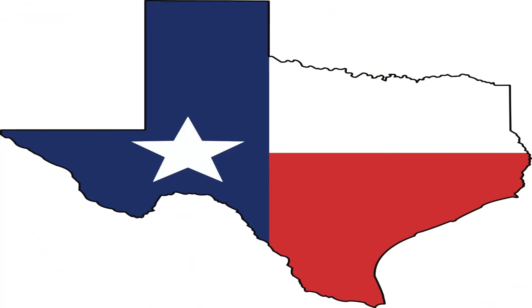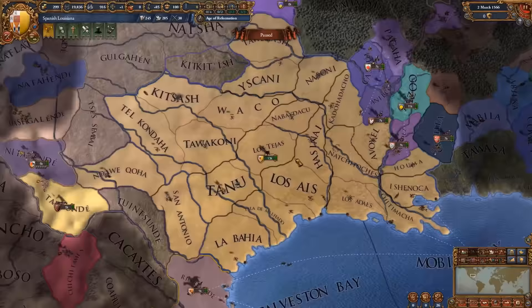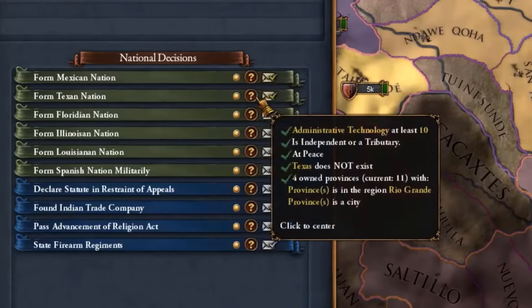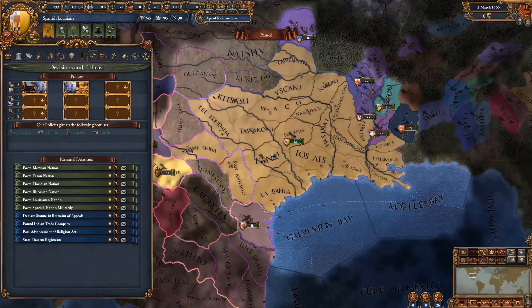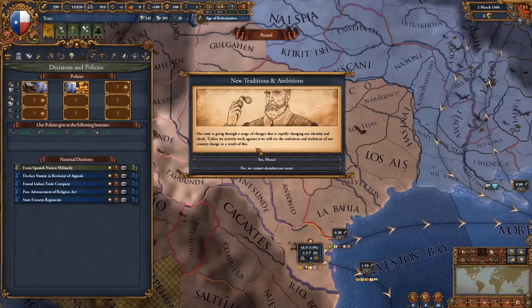Up next is Texas. We did start as the Spanish, because historical go brr. In order to form Texas, you need to have four provinces within the Rio Grande area, as well as you need to have your capital there and have admin tech 10.